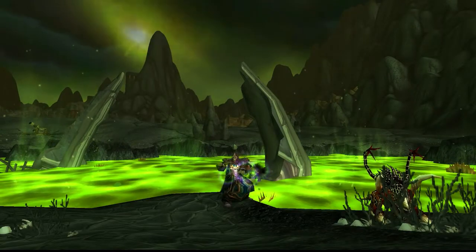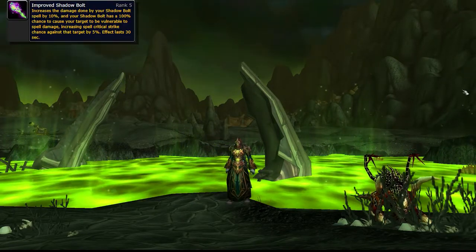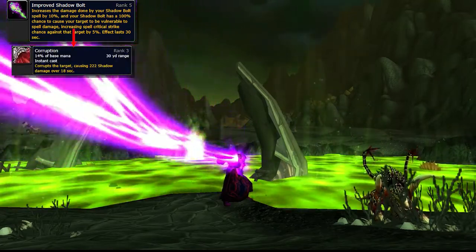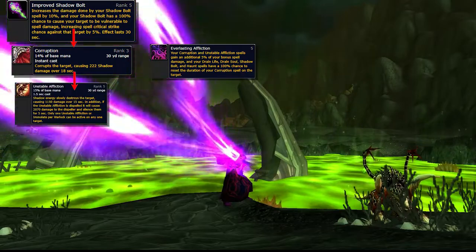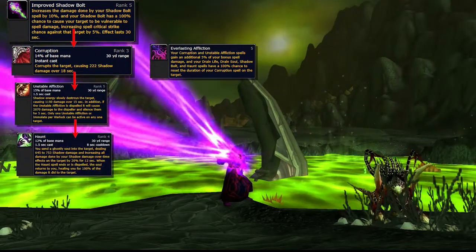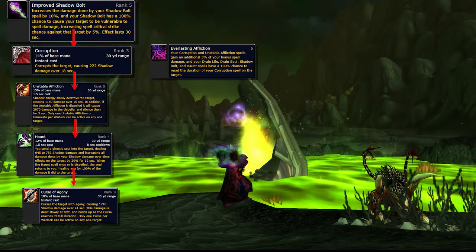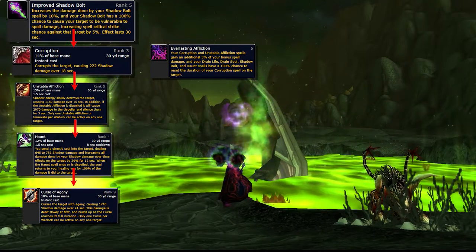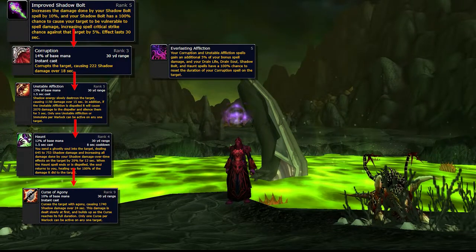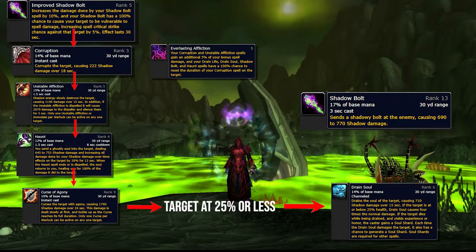A warlock's priority list goes as follows: Keep Improved Shadow Bolt up on the target. Keep Corruption up — use Shadow Bolt, Haunt, and Drain Soul to refresh it. Keep Unstable Affliction and Haunt up, refreshing these as close to the end of their duration as possible. Keep Curse of Agony up, but never refresh early as the last ticks do the most damage. Fill with Shadow Bolt. In execute phase, replace Shadow Bolt with Drain Soul.